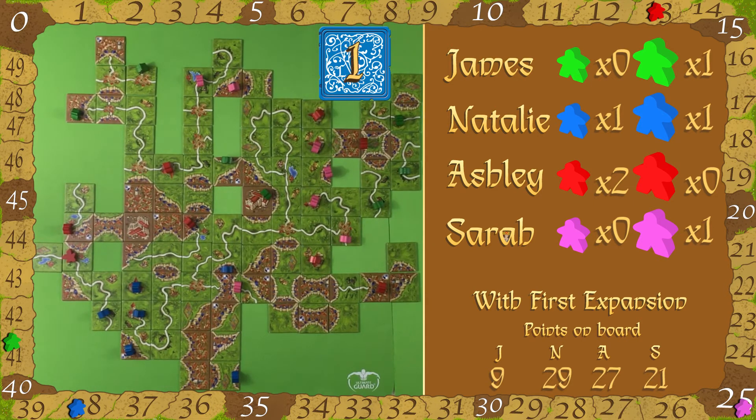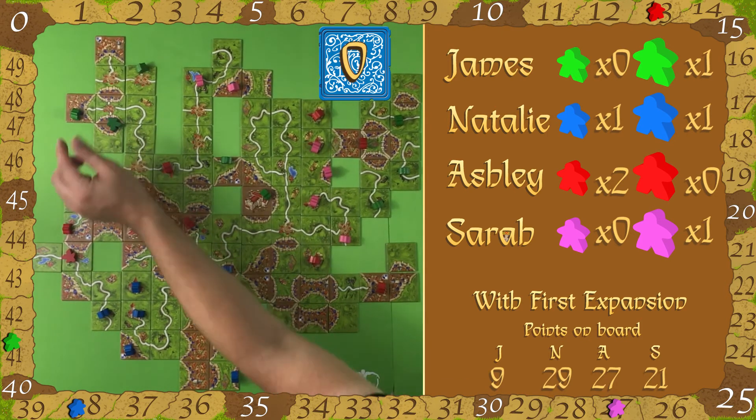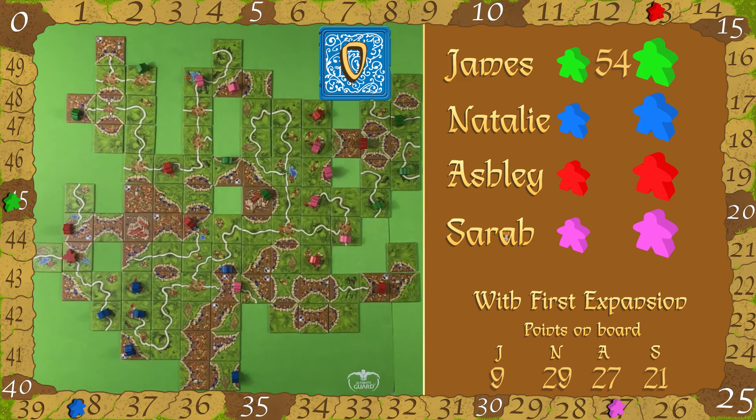Do you think the expansion would be nicer with two extra cathedrals? Or is two enough? I think two's enough. Well, that is the end of the game. Unfortunately Ashley ends on 13 and James has the most on the board at 45, but there are still a lot of points on board. James actually ends with 54 in total, Natalie on 67, Ashley on 40, and Sarah on 48. So well done Natalie!